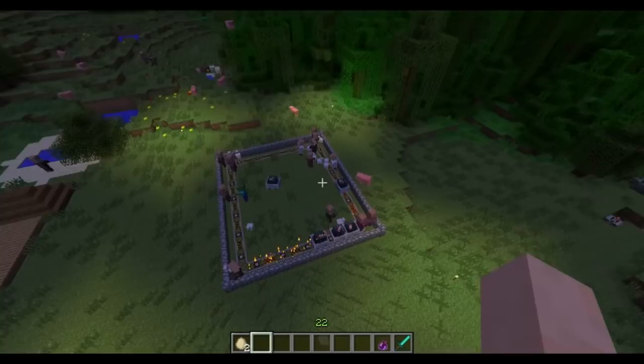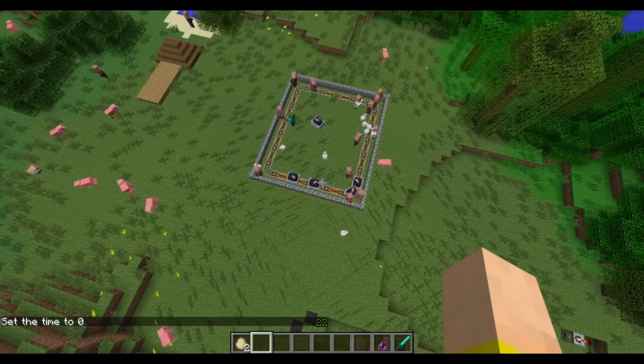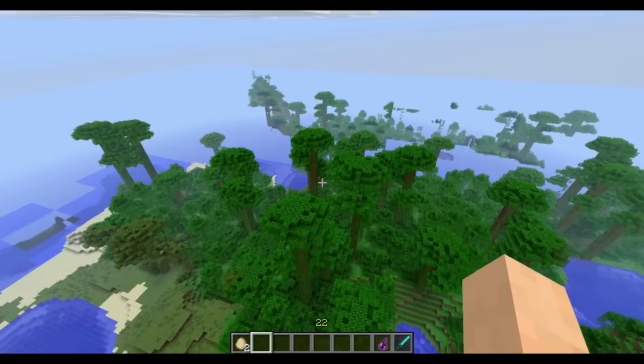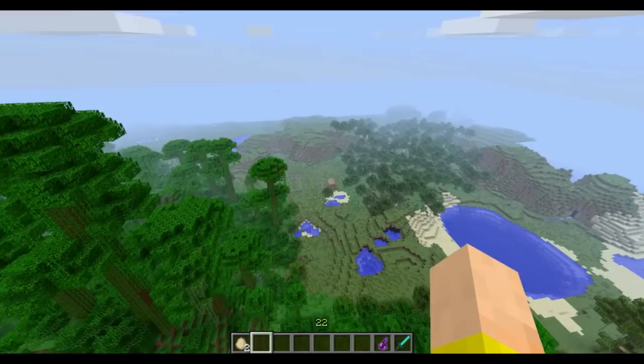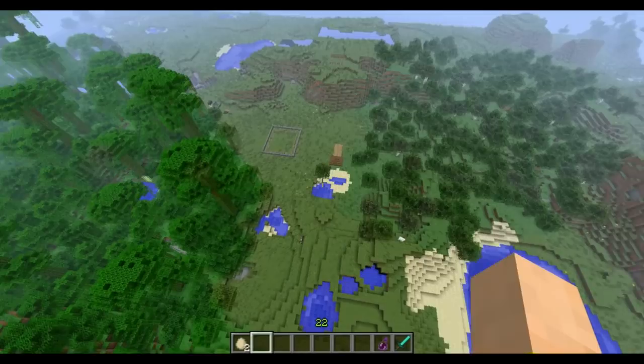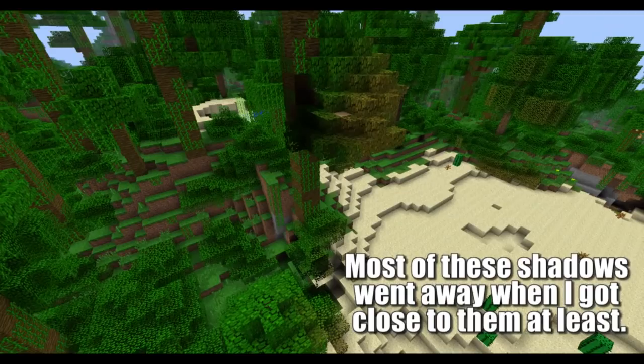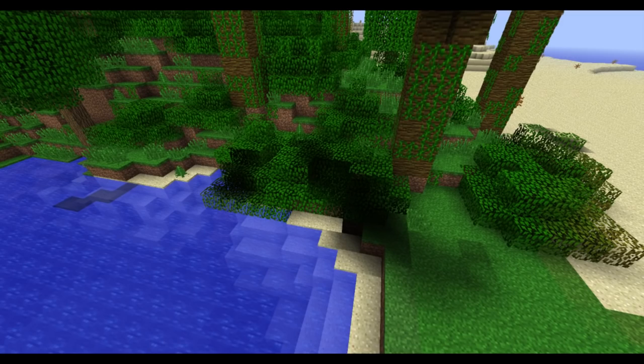First, I want to talk about the lighting changes. Dinnerbone and Jeb have been working on fixing the lighting engine, and for the most part it looks pretty good. I've heard that a lot of people who were getting upwards of 70-80 frames per second are now getting like 40 or lower, so it's probably something they'll have to work on yet again. It always seems to slow the game down no matter what they do. I flew around and found a couple shots of areas where shadows were still messed up, so it's not perfect and it's slowing the game down a bit, hopefully they will fix that.